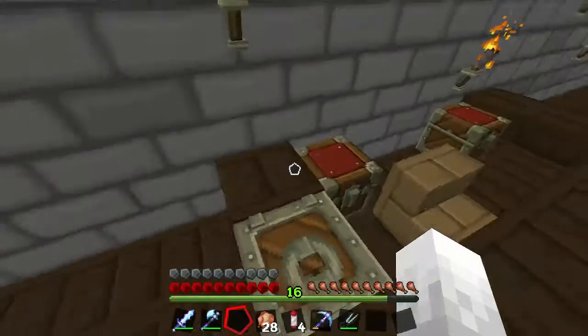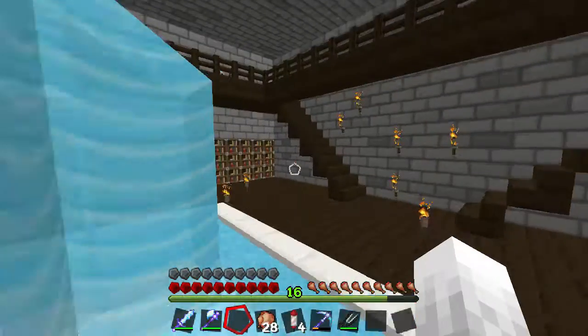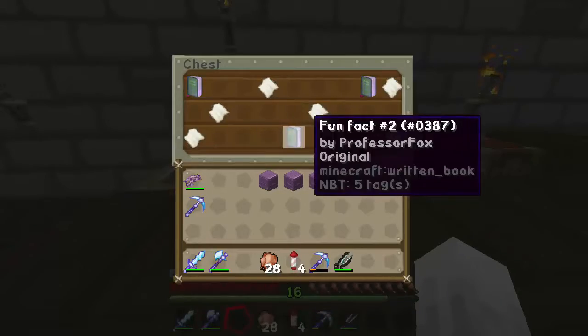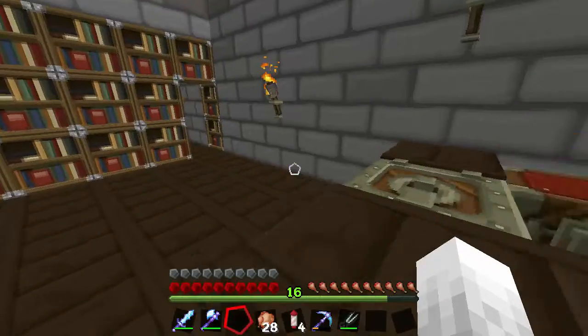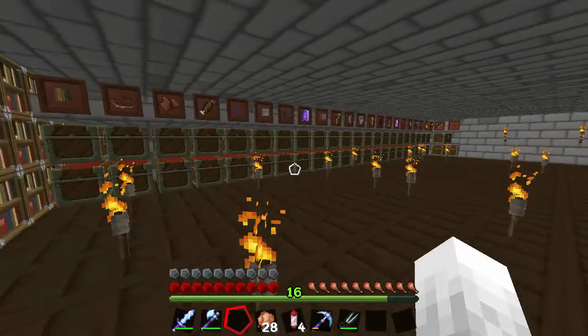Maybe a few armor stands. Normally you just walk in and it's a nice library — a little fountain, just to be extra fancy. You go inside the librarian's area. I'm not gonna read the books because they're just garbage. And then I go to my storage room.